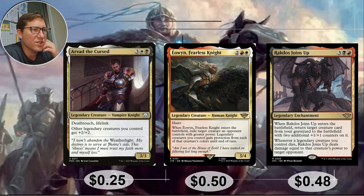My recommendations: Arvad the Cursed — three and white/black, so this is Orzhov. A 3/3 Deathtouch Lifelink. Five mana for a 3/3 Deathtouch and Lifelink is a nice combo. Other Legendary creatures you control get +2/+2. And in this deck it would also be a 3/3 Deathtouch Lifelink Menace — that's sounding better for five mana. 25 cents for that one.